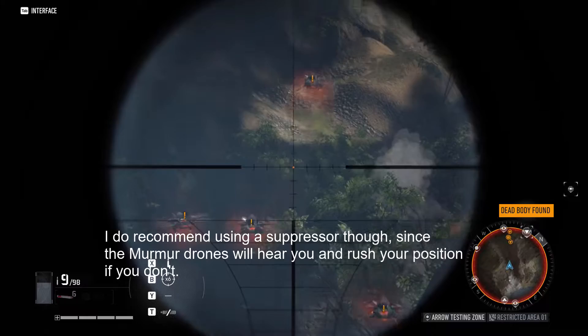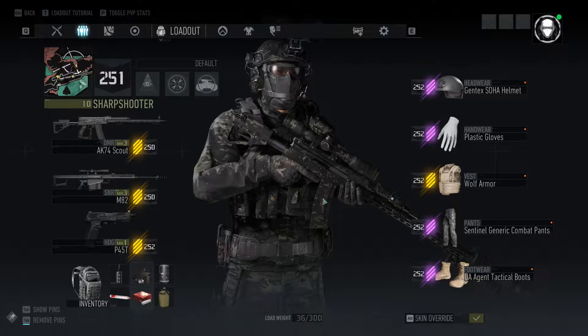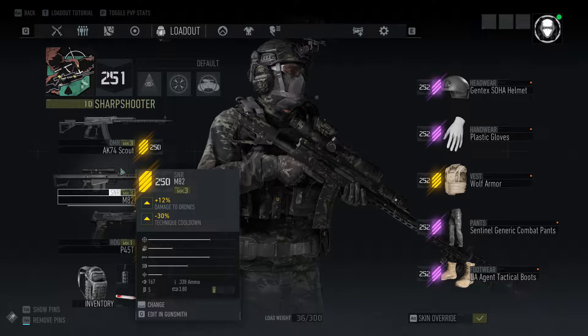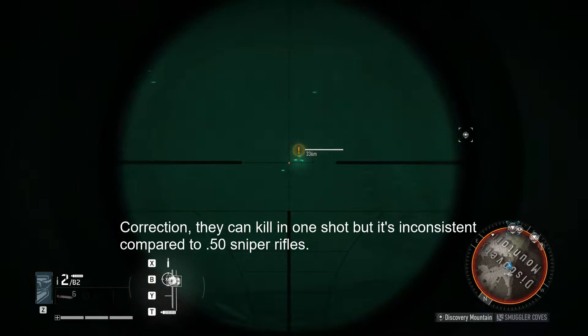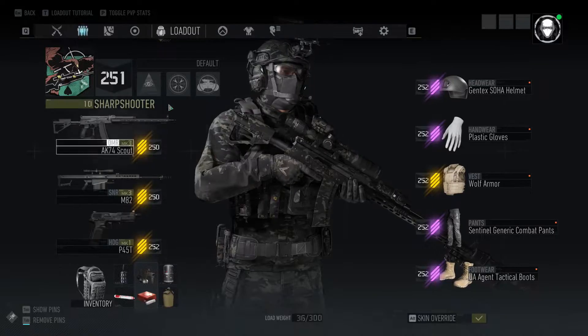Nothing's stopping you from using the other 50 caliber sniper rifles. However, I don't really recommend using sniper rifles that aren't 50 caliber — the ones that do much lower damage, like not 167 damage or so — because it'll generally take two shots to kill, and that's just a waste of time, even with all the other perks I'm going to use.